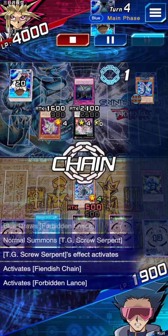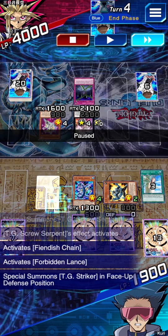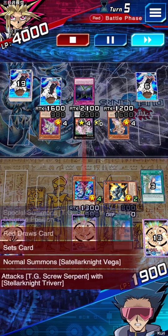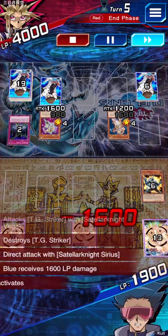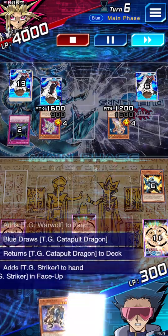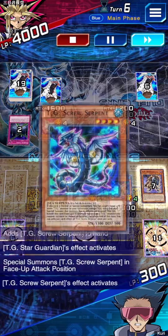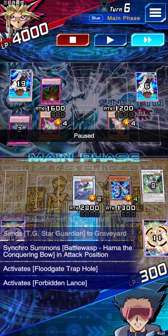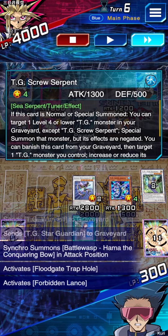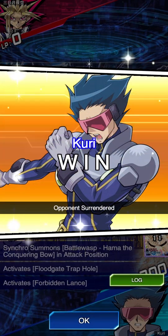We top deck the Lance. If he chains, the Lance can destroy his trigger if he swings into it with Screw Serpent, and Striker gets us another search. Lance destroys his monster, gives us a search. We grab the Warwolf, then finally top deck a monster — full combo. Striker special summons himself when our field is empty and he has monsters. We grab Screw Serpent, special summon Screw Serpent, special summon Warwolf. He had Floodgate on his back row which is why we went with Screw Serpent for more damage. He scoops anyway.